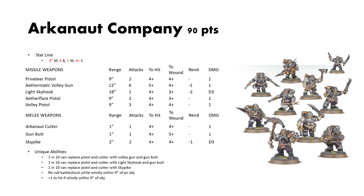Their unique abilities are fairly slim — it's mostly how the different weapon rules work. One in ten can replace their Privateer Pistol and Cutter with a Volley Gun and Gun Butt. One in ten can replace their pistol and Cutter with the Skyhook and Gun Butt. One in ten can replace their pistol with the Sky Pike. The other two abilities are about objectives: you can reroll battleshock while near an objective, and they get an innate +1 to hit if wholly within 9 inches of an objective.